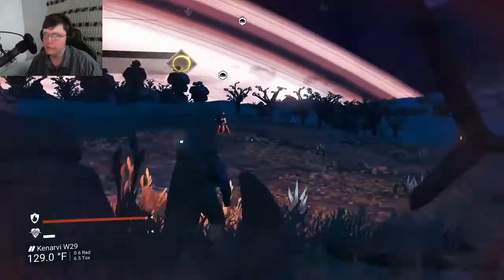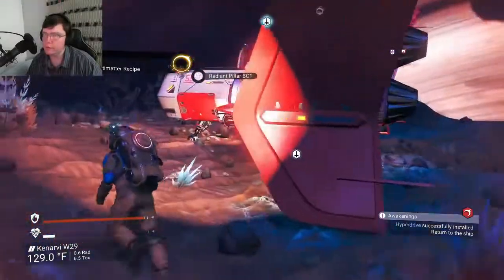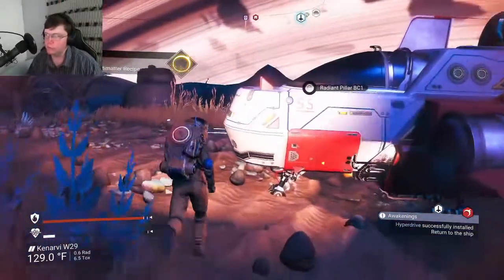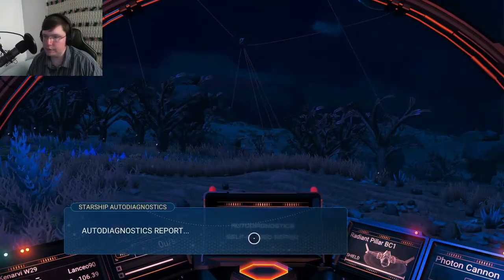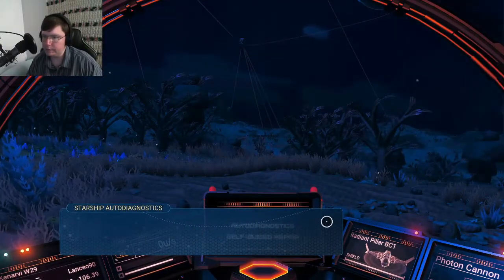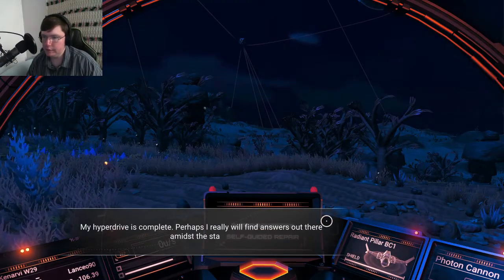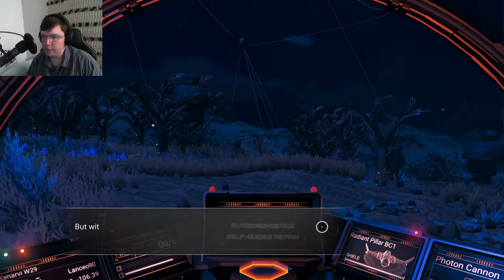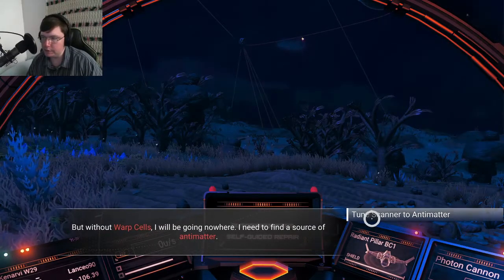Alright, hyperdrive. Hyperdrive installed. Craft warp fuel, find an antimatter recipe. Auto-diagnosis report: hyperdrive successfully installed. Field status empty. Perhaps I really will find answers out there among the stars, but without warp cells I'll be going nowhere. I need to find a source of antimatter.